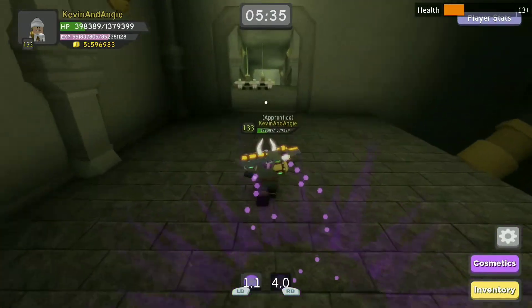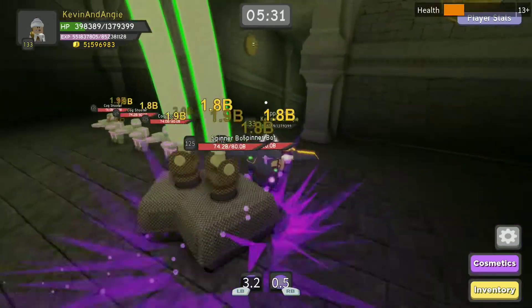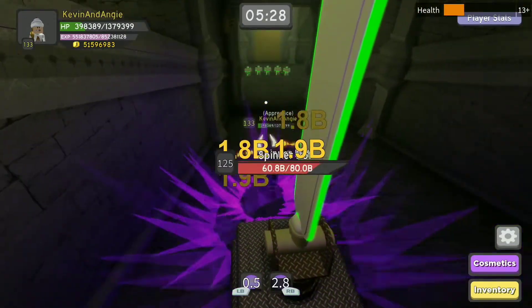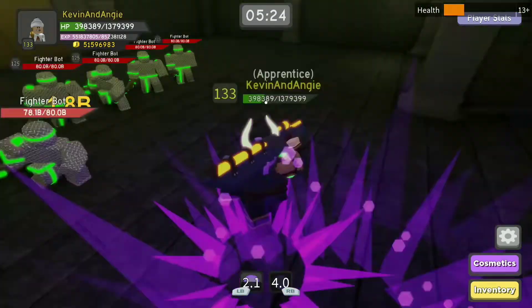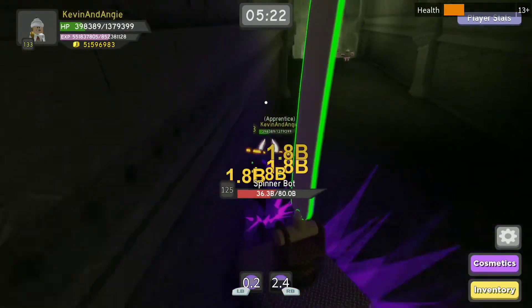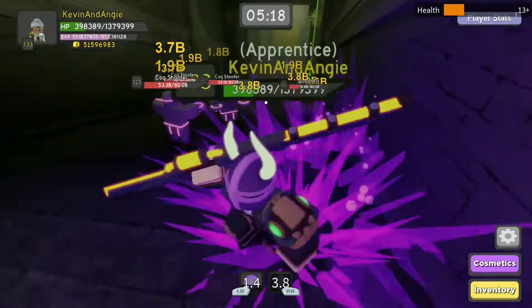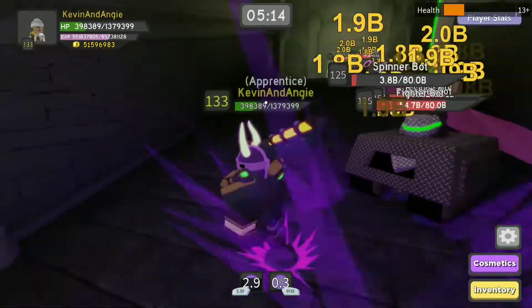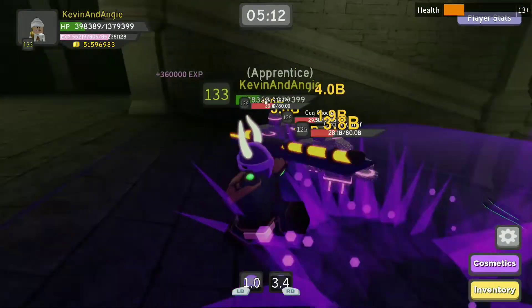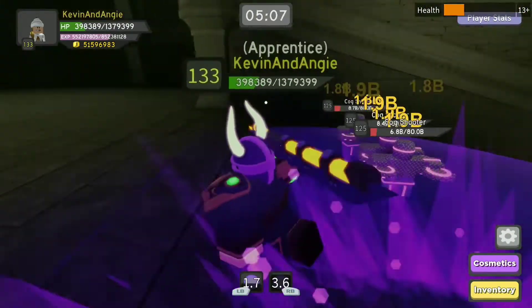The next boss is actually the hardest boss — it's not the last one, but the second boss, just like the previous dungeon. I like to pull these two groups together, cast two spells on them, and then walk down. I'll pull these guys and stay along one side of the wall so the archers miss me because they only shoot down the middle more — then wait till those guys come closer to me and keep circling around in this little pathway. It's faster to kill them together because those guys downstairs are very fast and they'll catch up with you.